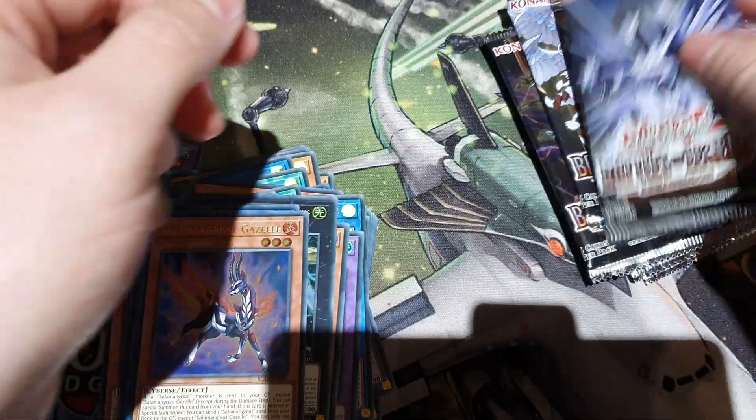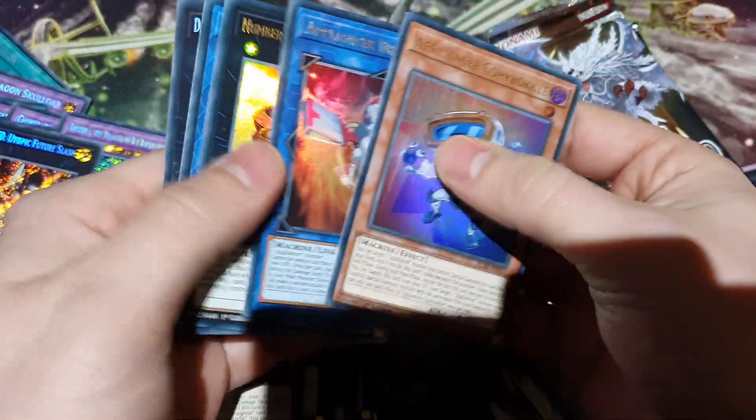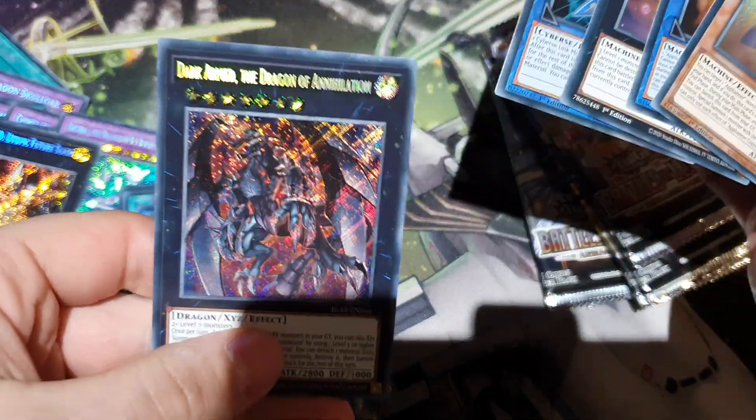I would like to get a Chaos Emperor. I've got five, six packs left. If I get a Chaos Emperor — oh, I can't... mm-mm.